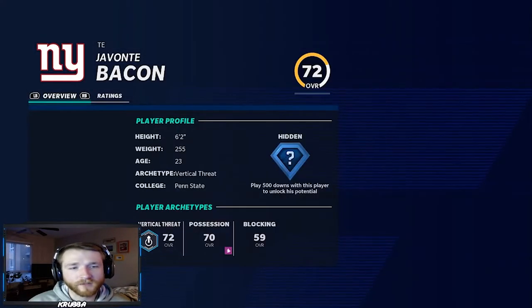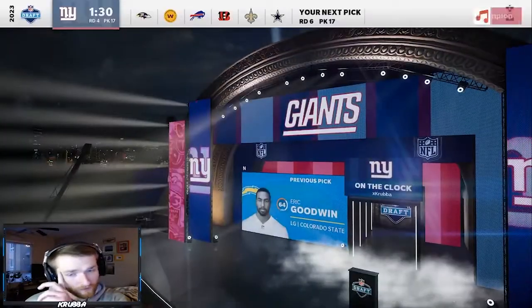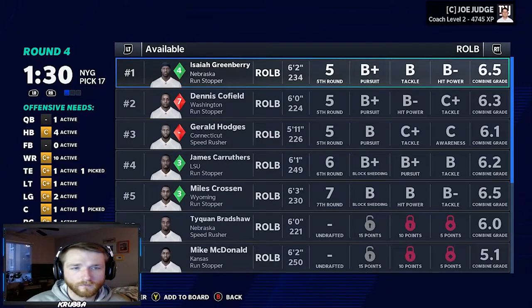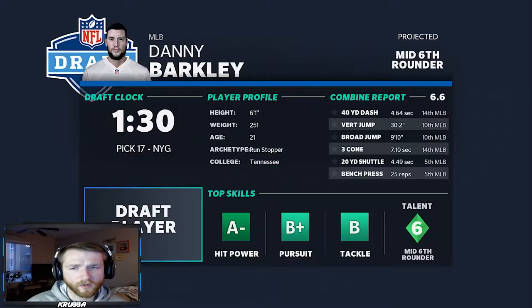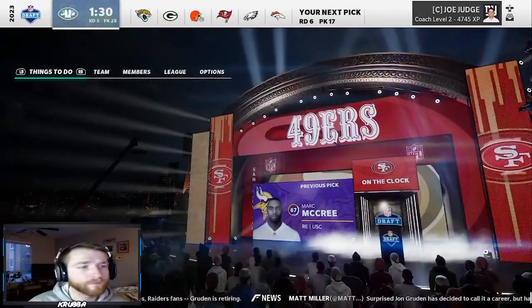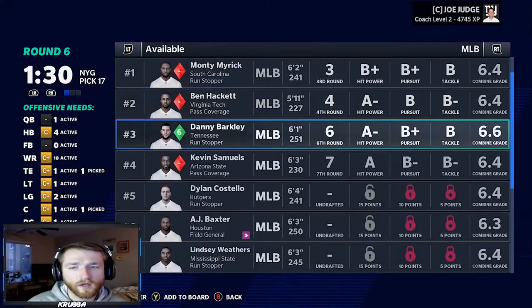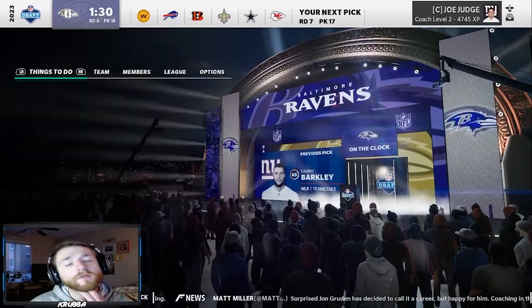Now we have a fourth round pick. We take Isaiah Greenberry. In the sixth round, Bigby's not available but Danny Barkley is — 65 overall, hidden development. We advance to the end of the draft and as always, we'll catch you guys at week one to show the year three roster.